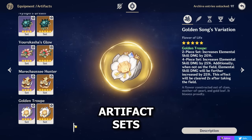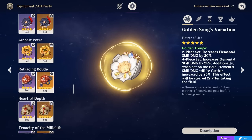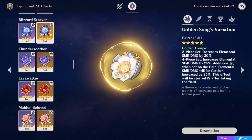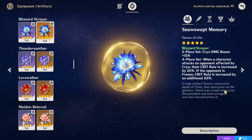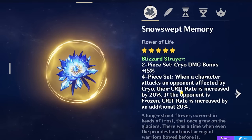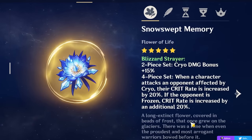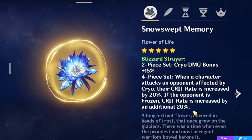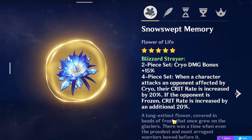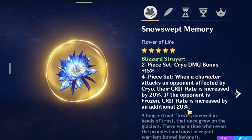To talk about how you want to build Freminet: it will clearly depend on which playstyle you choose, with each playstyle having a distinct but straightforward build path. For artifact sets, if you want to play Freminet in a Cryo build, the 4-piece Blizzard Strayer is a potential best-in-slot if you can maintain its uptime. This set gives you 15% Cryo damage bonus and 20% crit rate against opponents affected by Cryo — already good enough. The problem is you won't get the additional 20% crit rate for frozen enemies most of the time, since Freminet is a Claymore character who will shatter them and unfreeze them. But 20% crit rate and 15% Cryo damage is still enough to make it your general best-in-slot for a Cryo build.